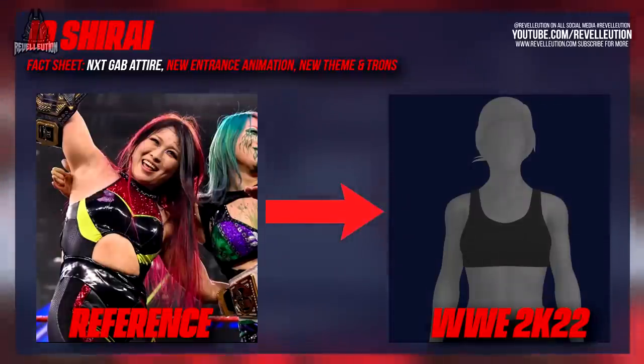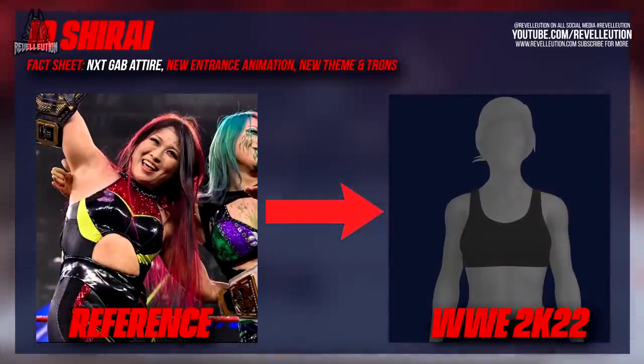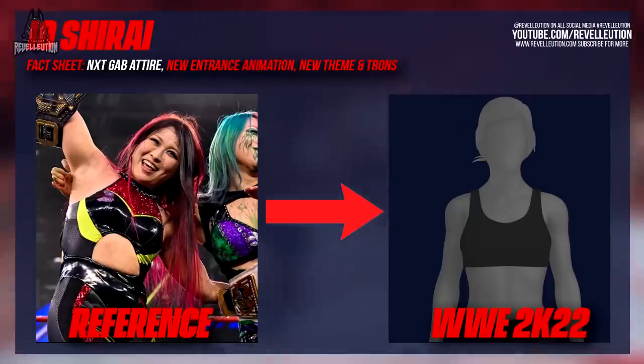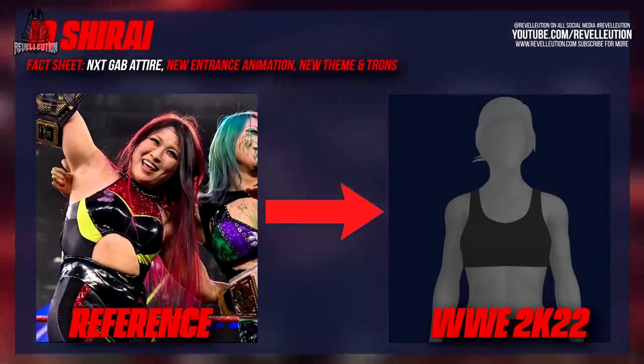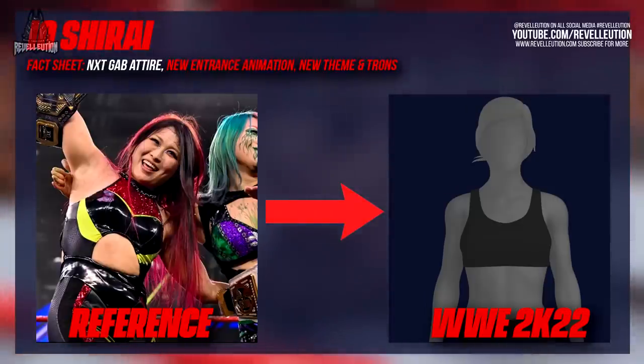Next up we have Io Shirai, who not only has a brand new look this time around but also a brand new badass entrance and trons. Io now makes her way to the ring in a similar fashion to what's seen on NXT, headbanging her way to the ring all while wearing the hooded jacket. Io's attire seems to be from NXT's Great American Bash with a red and yellow bodysuit, which looks pretty neat.